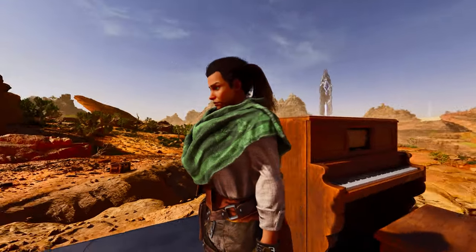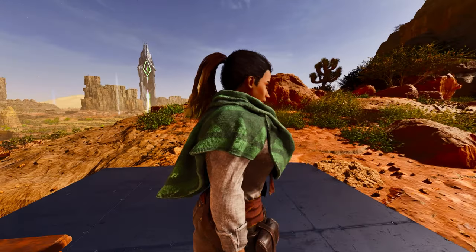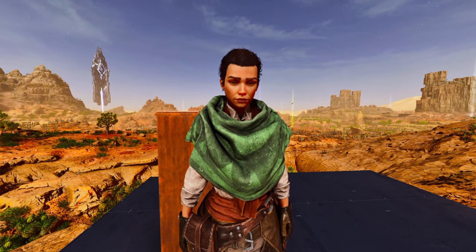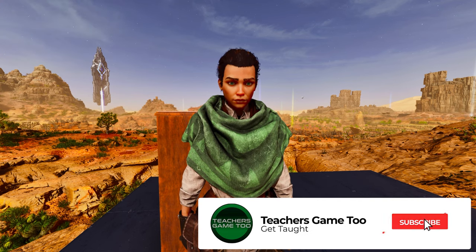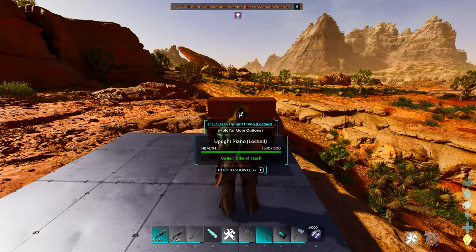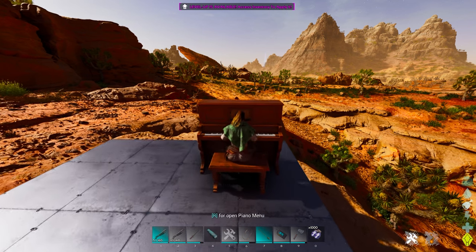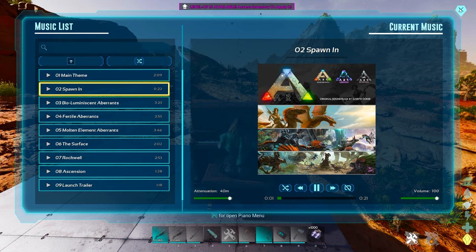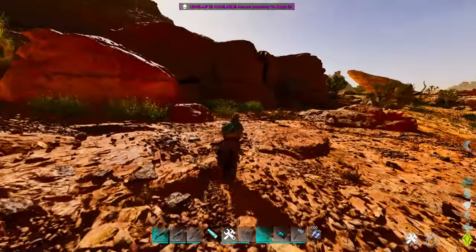What's up guys, it's Teach here coming at you again with another video on ARK Survival Ascended. I wanted to show you how to use the piano. With the new Scorched Earth and Bob's Tall Tales update, you can sit at the piano, open up a menu, and play any music you want. It will play whether or not you're sitting there.